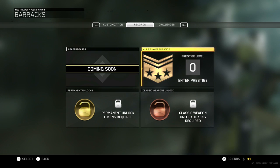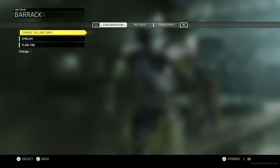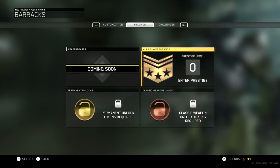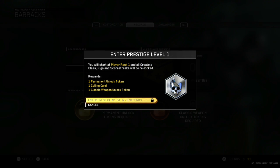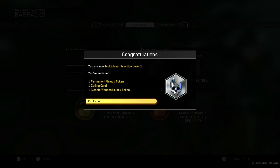There's really nothing to show you guys right here — go to barracks, records, and multiplayer prestige. Here we go, it's gonna prestige. 'Enter prestige, active in six seconds.' This is so weird, I don't know why it's like this, but it's very different. All right, ready?